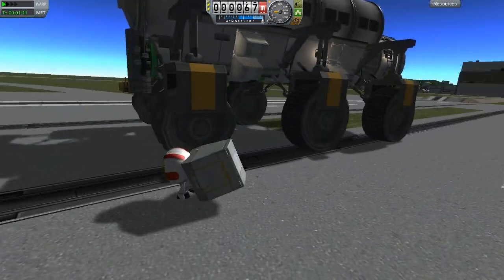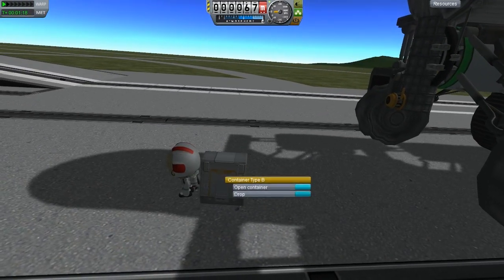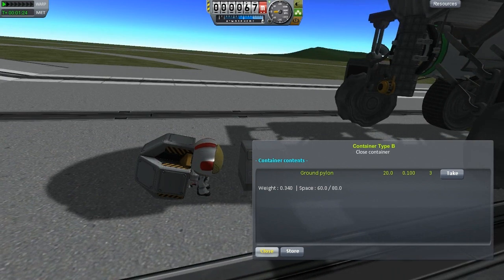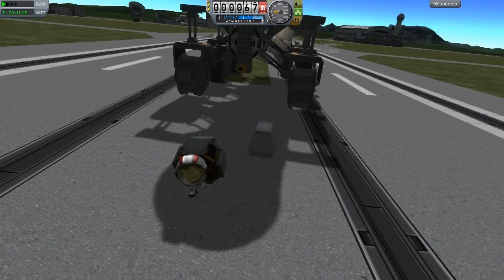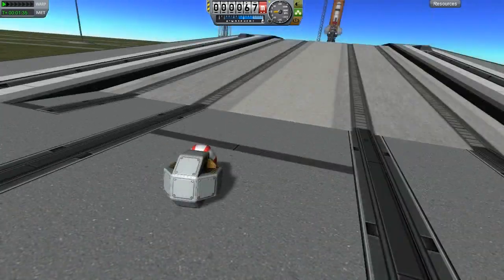It broke — it really did break those wheels. Anyway, if we drop this box and open her up, we can grab out one of these. This is a ground pylon. This is what we're going to be using just to support our fuel line. I don't know whether this is necessary — it might be a thing to increase the length, but it gives it a lot of stability over the land anyway.